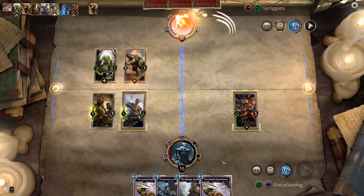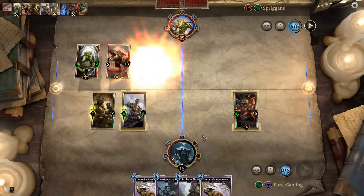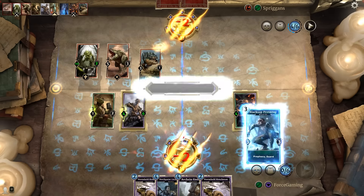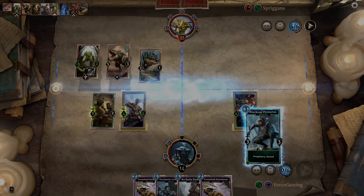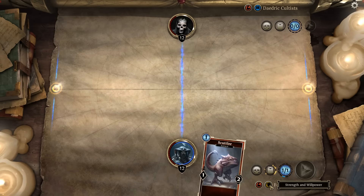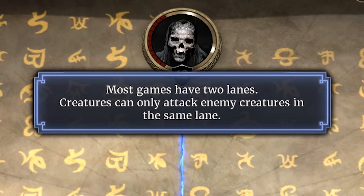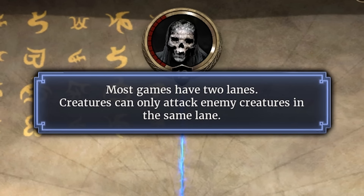In all of these ways, The Elder Scrolls Legends plays like any other card game. However, there are three major unique features that set this game apart. The first is the lane mechanic. There are two lanes in every match, and whenever you play a creature, you choose which lane to put them in. Creatures in the chosen lane can only attack other creatures in that same lane.